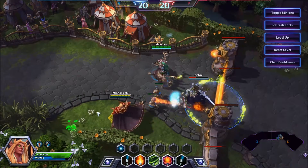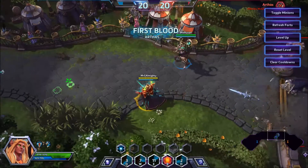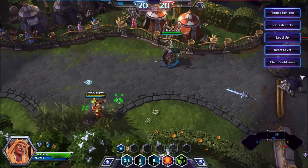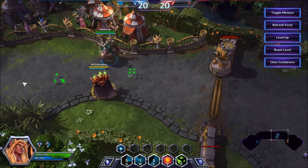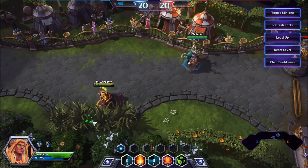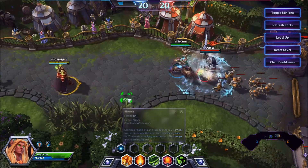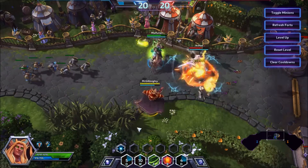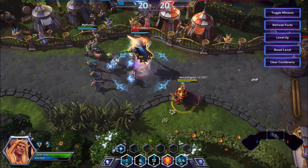Kael'thas's power spike doesn't really come until level 10, and at that point you're going to be an incredibly strong zone controller. That's a good way to secure a kill — just using all your abilities in combo. Make sure that you cast Phoenix behind them where they're going to escape. Don't cast it on them, otherwise they will just retreat and your ultimate will be wasted. Bear in mind, it is only a 40-second cooldown — you can use it many times, sometimes even twice in the same teamfight.